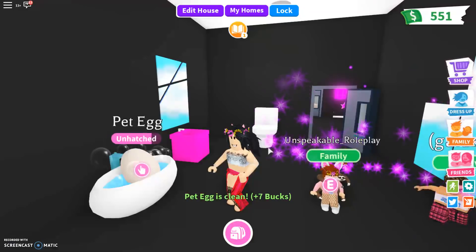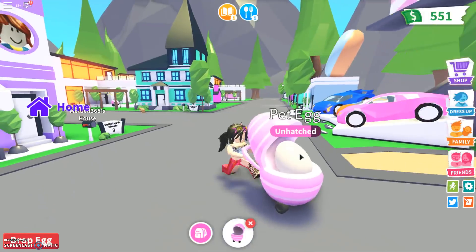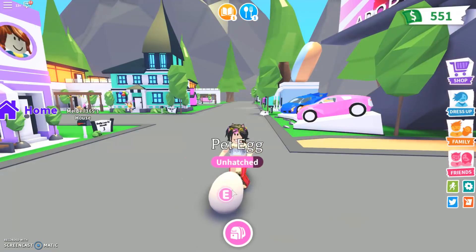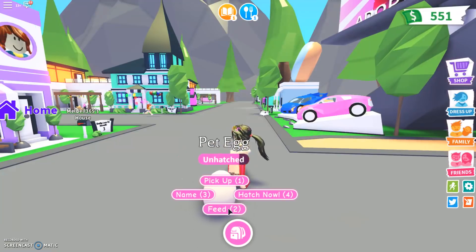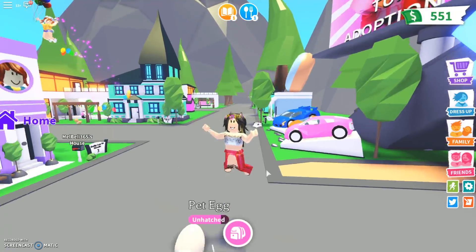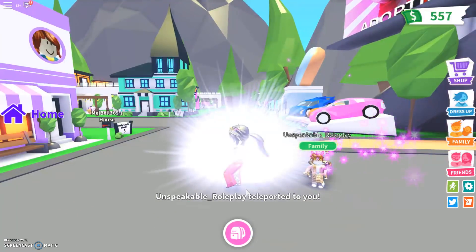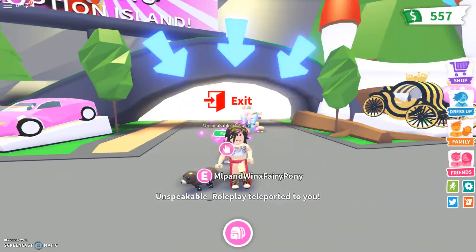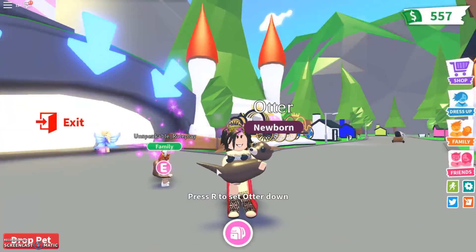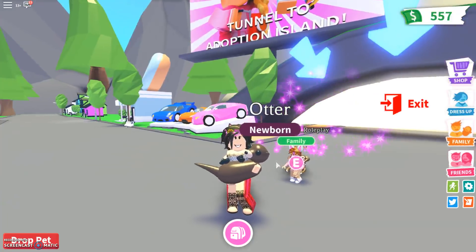After we've washed the egg, we are going to go to the school and then it will hatch. I'm so excited to see what it is — hopefully we don't get a duplicate, I want something new. We can just feed it. What's it going to be? Come on, let's get a bunny, please. Oh my gosh — we got an otter! Cool. Okay, that's new. Oh my gosh, look at the tail. That's really cool. I wasn't expecting to get an otter, but that's really cool.